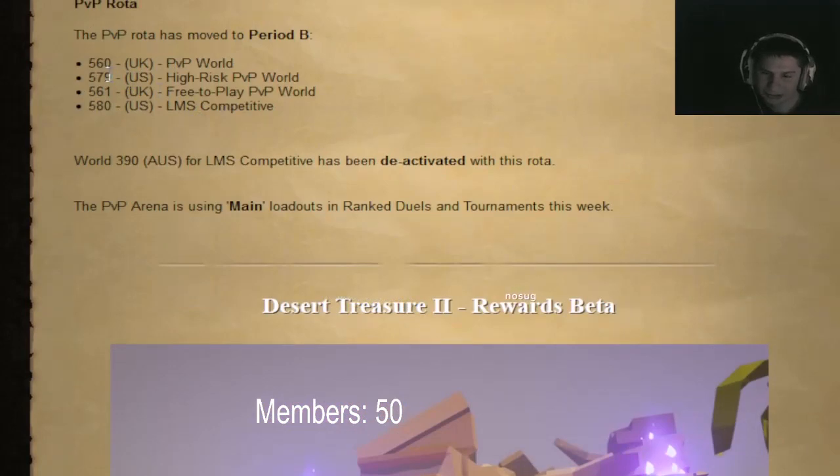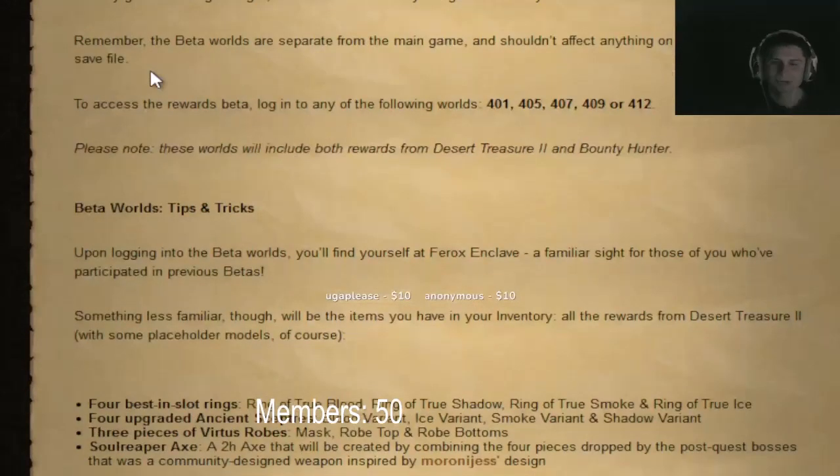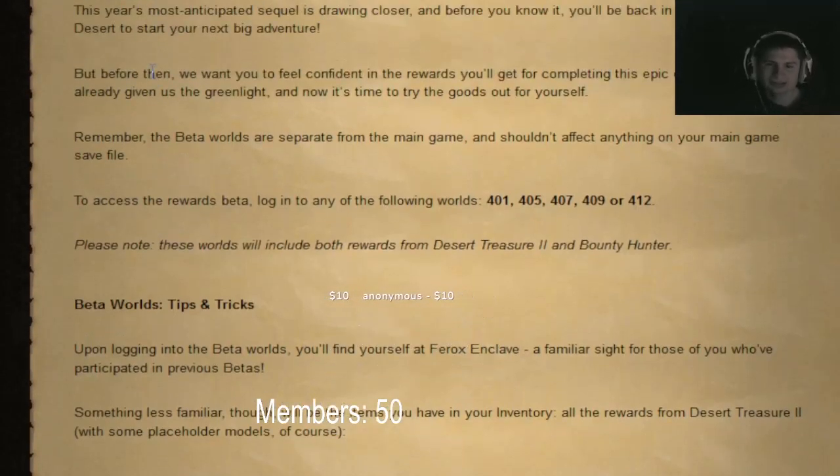The LMS world is now USA — nice. For the rewards beta, they're saying to go to worlds 440, 540, 140, 740, 912 — standard stuff.